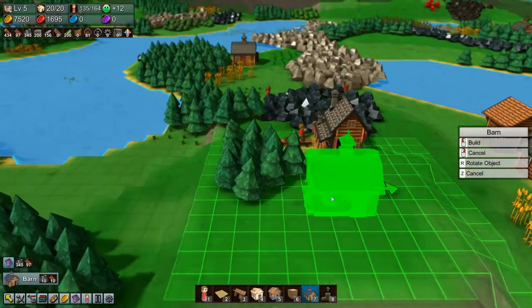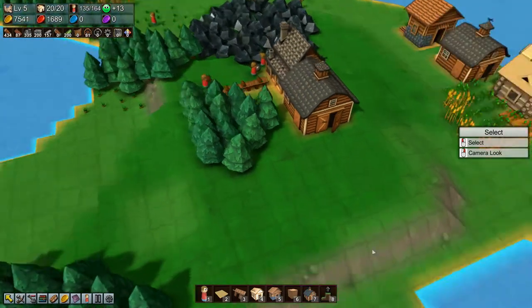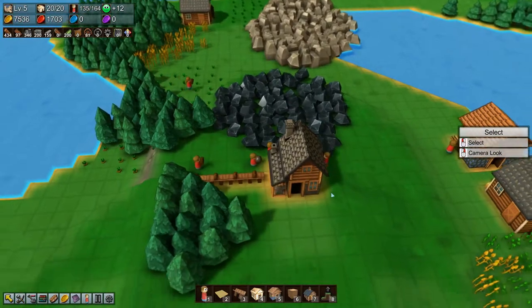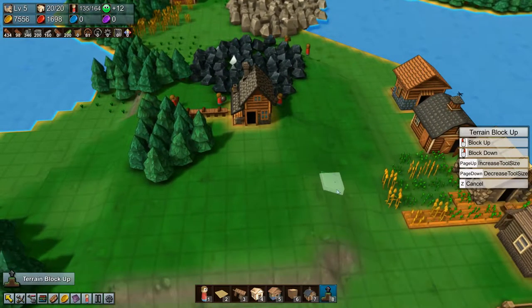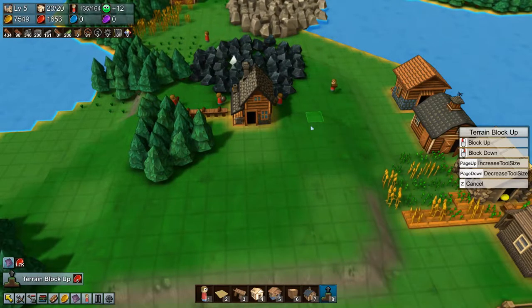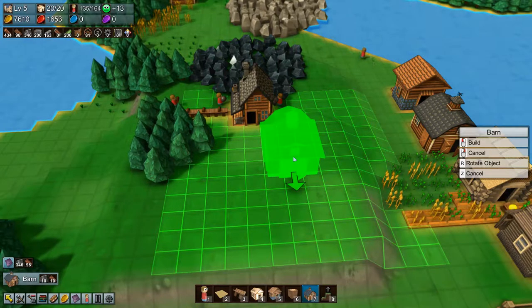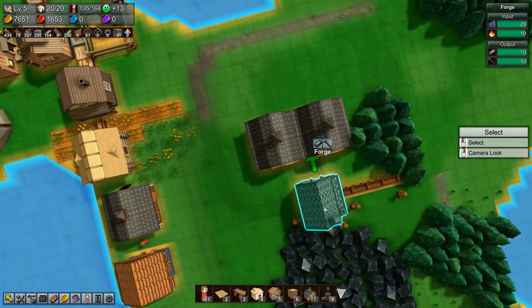Actually I think I want to put two barns. Yeah, let's put in two barns — one barn here and one barn here — and then a couple of belts. We'll pause the grabbers so we don't get the wrong stuff on the belts.